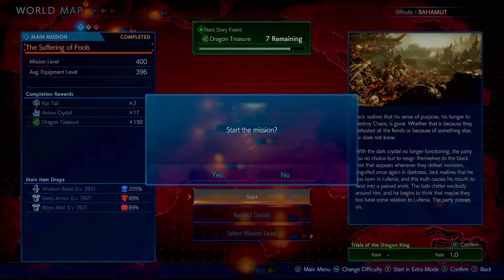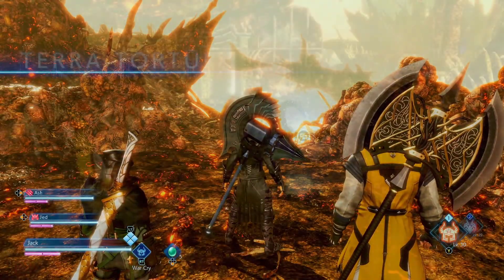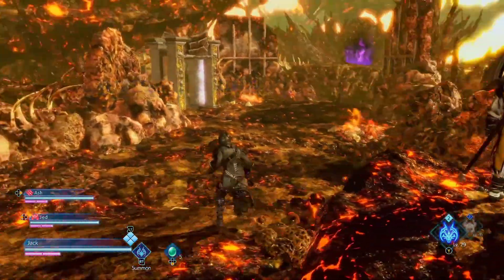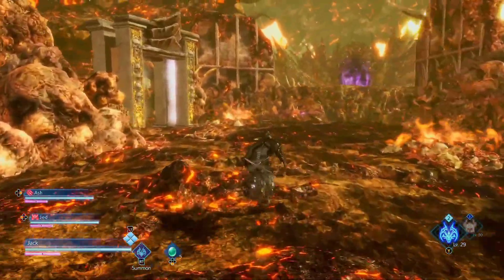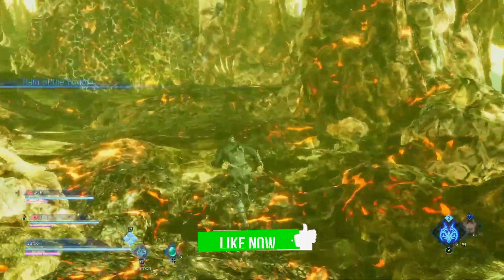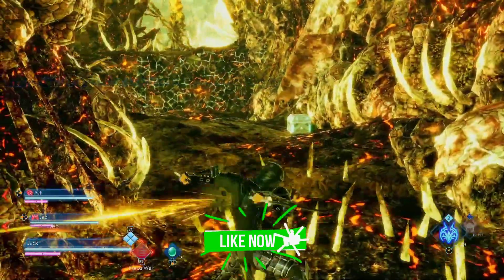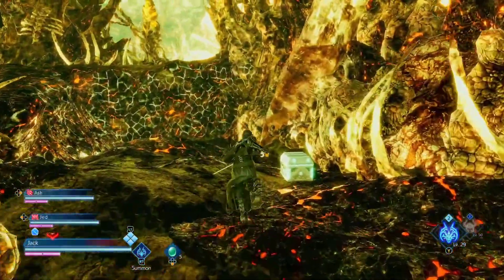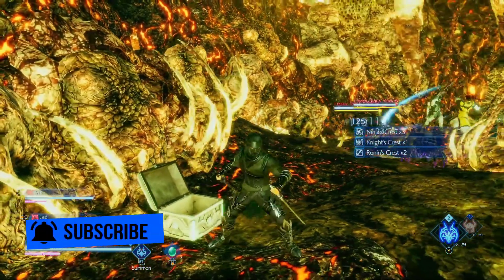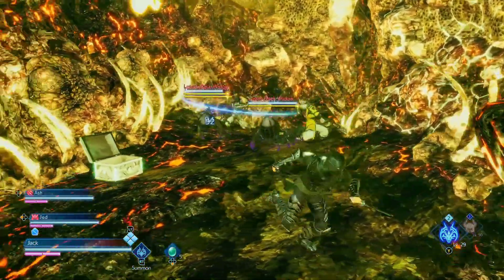Once we go here we go back and start the mission. Once you get into the mission just follow where I'm going, and go straight for the box right here. Sometimes you get stuff from it and sometimes you don't — sometimes you get armor, sometimes you don't.